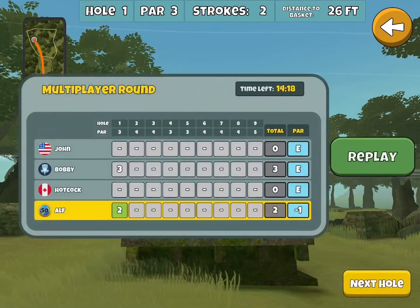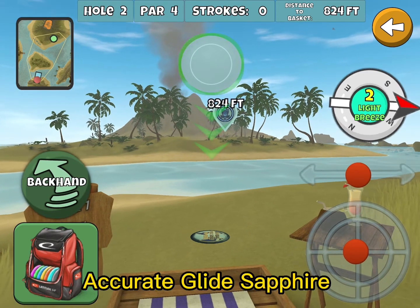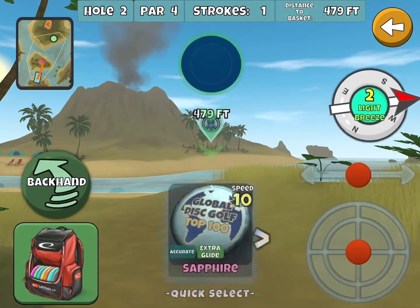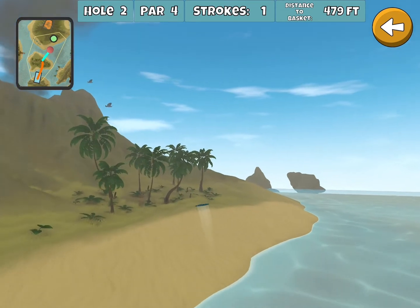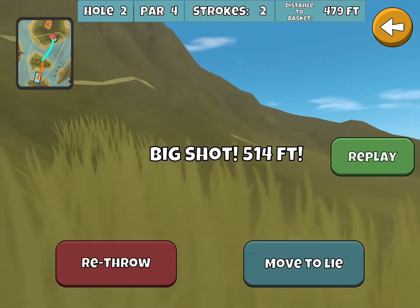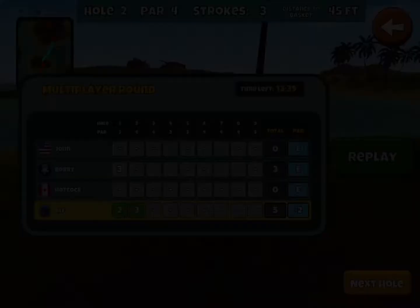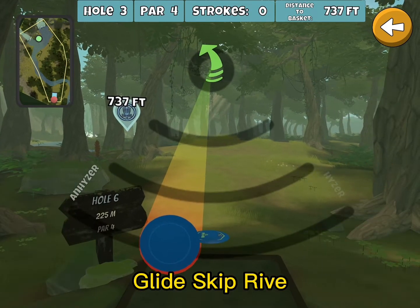Here we're gonna go with the Sapphire — another great place for the Sapphire. Checked up a little early there, but we're gonna go Glide Skip. Should be a pretty simple easy birdie with that disc. And again, if you don't have the Ride, you can't get the Ballista Pro Glide Skip — you can purchase one in the shop.